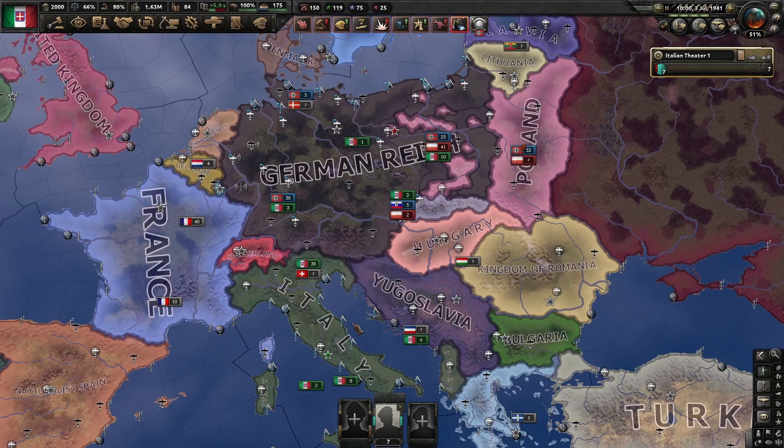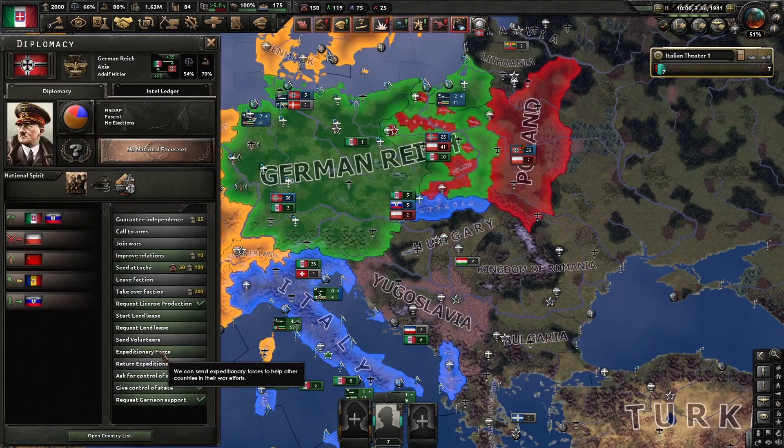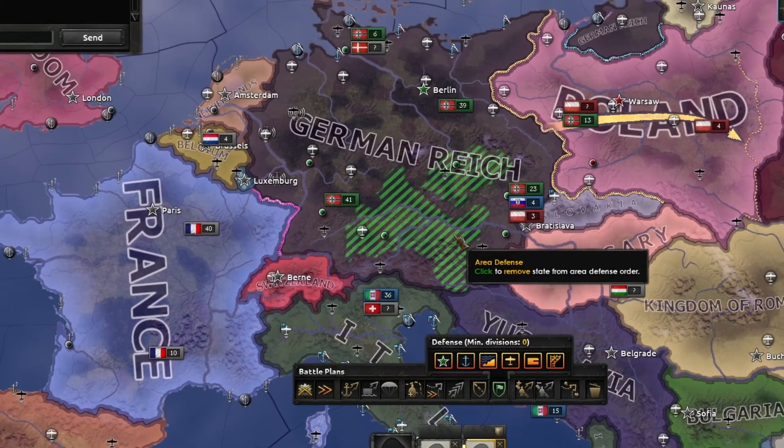To send Expeditionary Forces, open the Diplomacy page by right-clicking the destination country and click Expeditionary Forces. To request them, click the icon under the portrait, give the army an order like garrison this area, and select the number you wish to get.